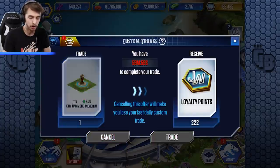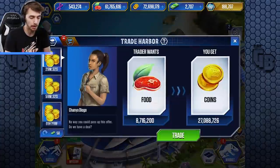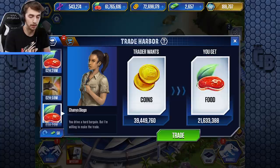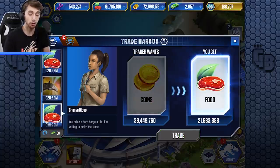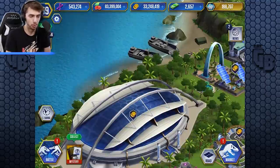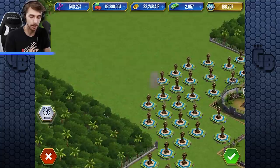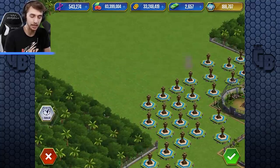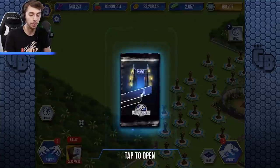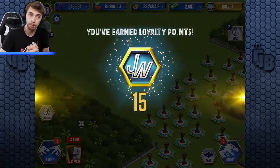Only one. Well, we can still do a trade — as long as you've got one you can still get the trade. I'll trade the coin for 21 million food. We have a lot of John Hammonds, so let's take a few of these and put them ready for trading. We'll also open a card pack.